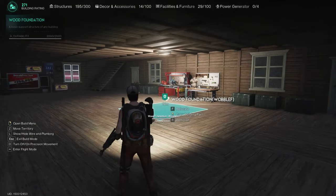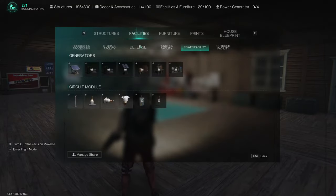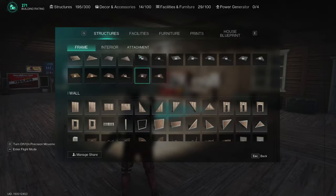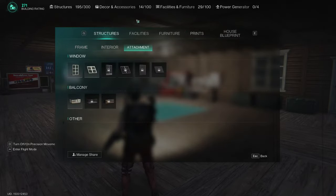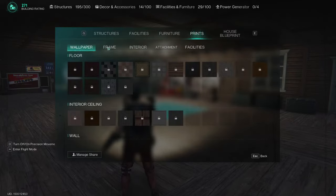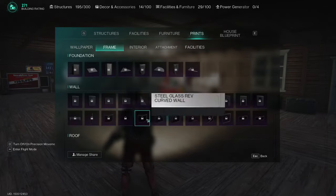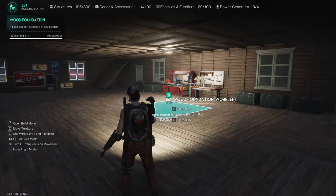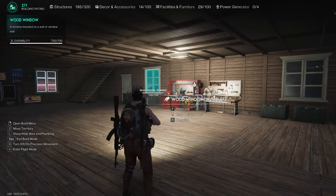I still haven't figured out how to get to glass. If I go to structures — I think it would be attachments? Furniture? Frames. There it is. I don't know how to unlock it; it doesn't tell me how to unlock it. It just says locked. Maybe it's something we find later on.